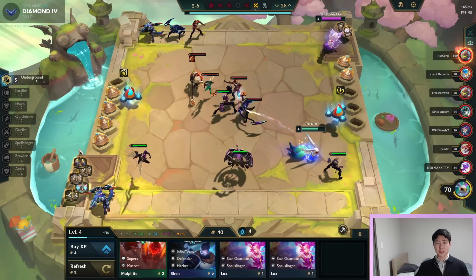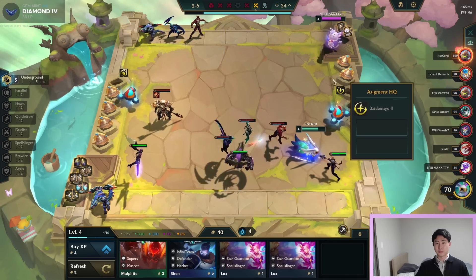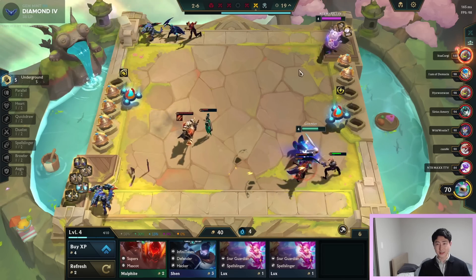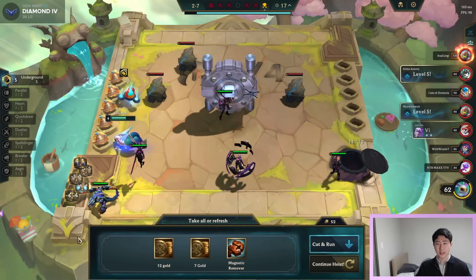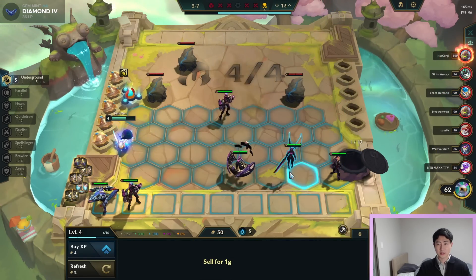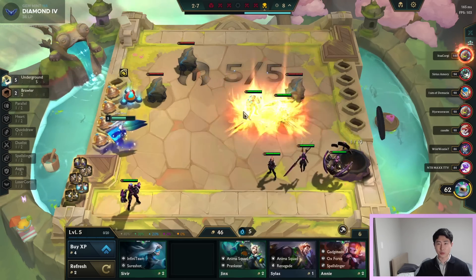Heist number two is about to be completed. Battlemage two. Five underground is a very quick way to cash out quick. We're gonna continue the heist — got another Vi, but we will level up this round just in case we lose.